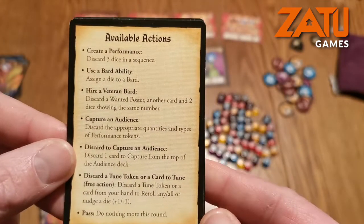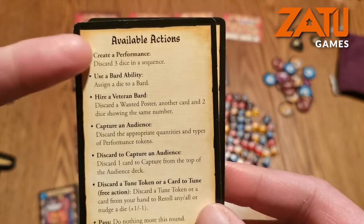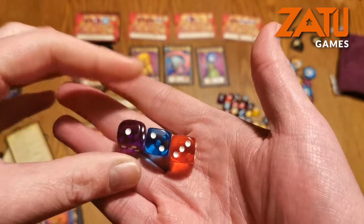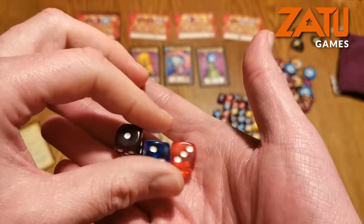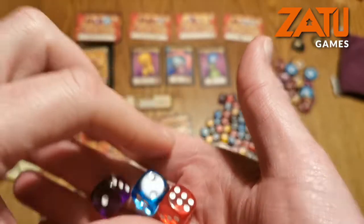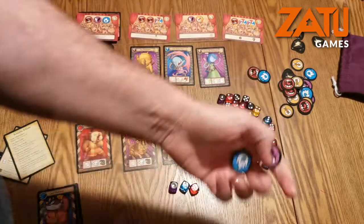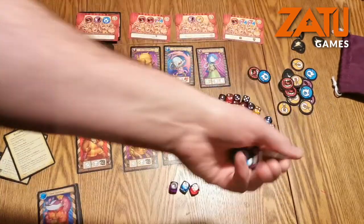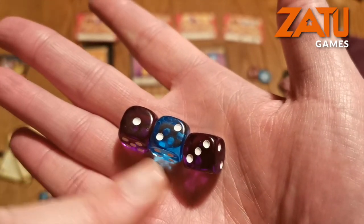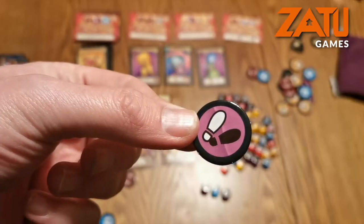On your go, you have a number of available actions — in fact you can play two actions on your go. You can create a performance by discarding three dice in a sequence, say a one, two, and three — you can then claim a sequence. Here are the different colours — purple, red, or blue — and you would be able to choose either a blue, a purple, or a red of your choice. If the majority of the coloured dice in the sequence is purple, you would have no choice and would have to get a purple token.